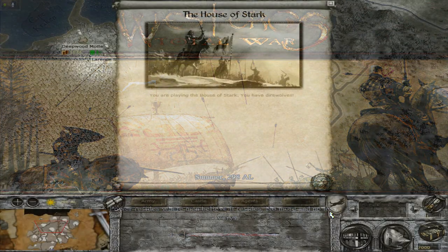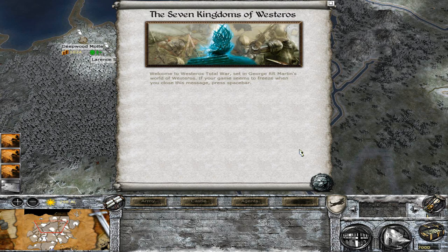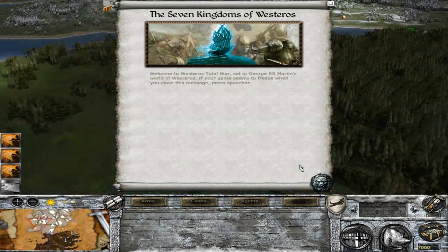Despite those issues, the mod is highly impressive in terms of how it looks on the map. The map is huge. I believe Game of Thrones Fire and Blood is basing their map on this map — P-Man, the creator of Game of Thrones Fire and Blood, used this map and then enhanced it by adding Essos. This mod also has a bunch of cool scripts, and I believe Fire and Blood has copied several of the scripts from this mod too, so it's based on this mod pretty much.